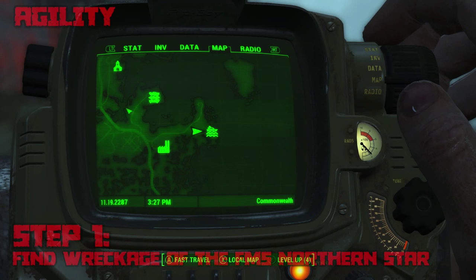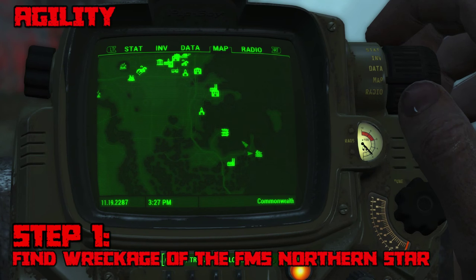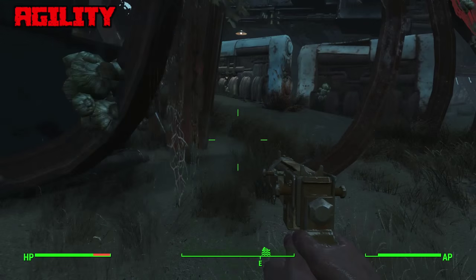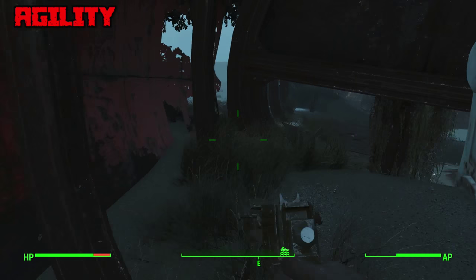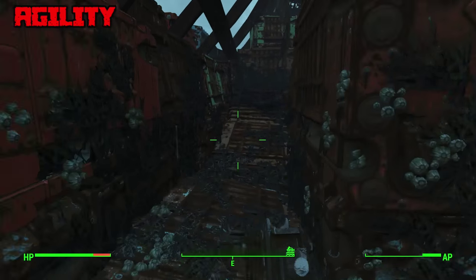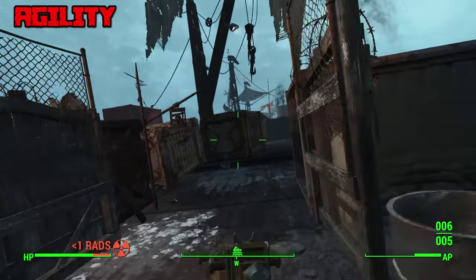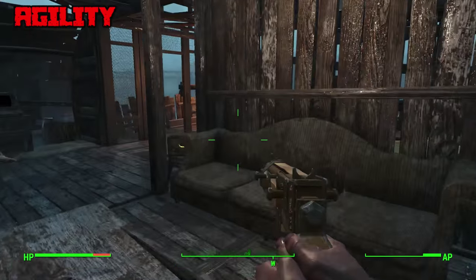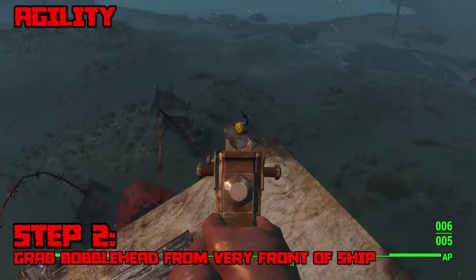Agility is next and this one's fairly straightforward. Find the wreckage of the FMS Northern Star, which is basically a straight shot southeast from Diamond City. All you need to do is find the very front of the ship and the bobblehead is going to be right there. The ship has two levels — a bottom level and a top level — but the path only leads in one direction so just follow it. Once you reach the very front of the ship, defeat all the enemies and the bobblehead will be at the very edge.